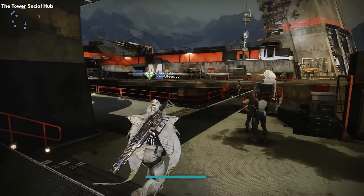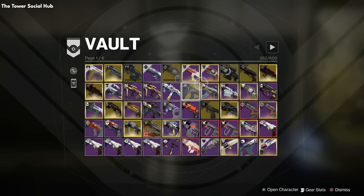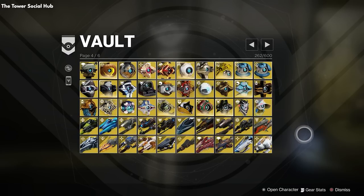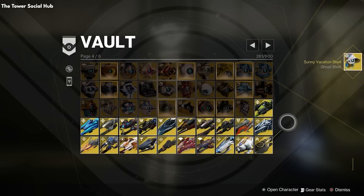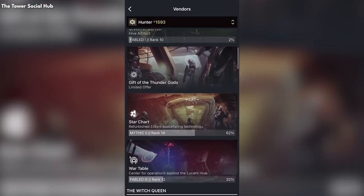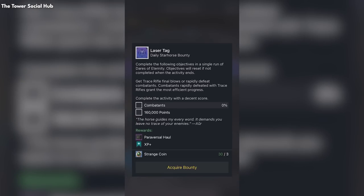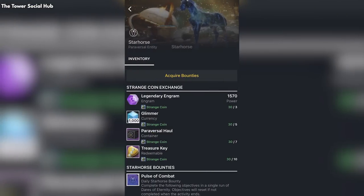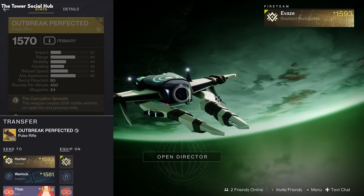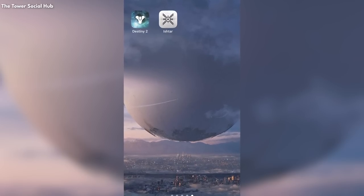Next to Shaxx, we have the Vault — pretty self-explanatory. Here you can stash your gear so it's not cluttered in your inventory: weapons, armor, anything you can think of. Destiny also has a collections page in the director where you can simply reacquire an item for the price of in-game currency. This is also a good time to mention that Destiny has third-party companion apps for phone and PC. The Bungie app and others like Ishtar Commander allow you to pull items from your vault directly to your character no matter where you are in the game — you can even acquire bounties from orbit or move gear between characters.